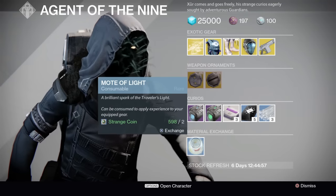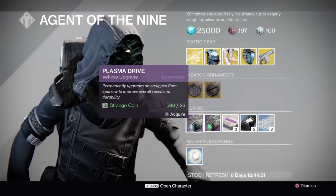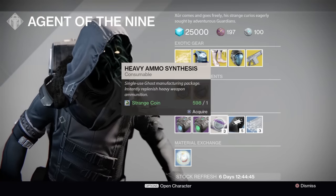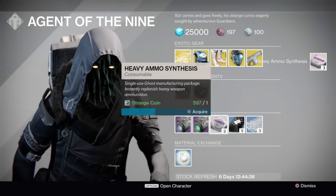We're going to go over the lower stuff first. Mote of Light — if you need to increase a weapon or an armor piece inside of your inventory that's equipped, use the Mote of Light. If you're trying to upgrade that Blue Sparrow from the hangar inside of the tower, definitely buy the Plasma Drive or the Emerald Coil.